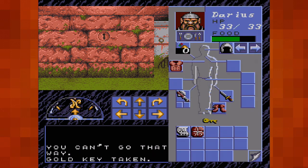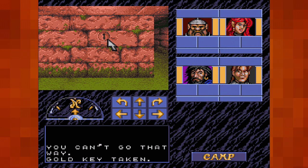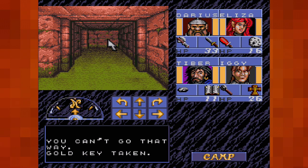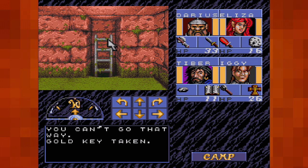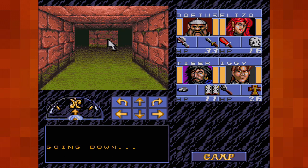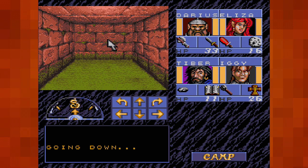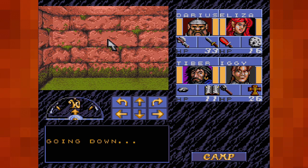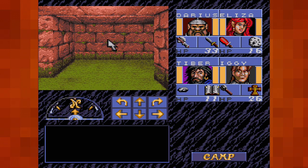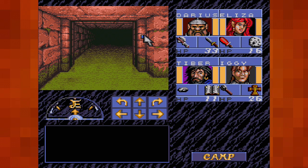Which means we finally get to go through this door. This door. Which leads us down to level 3, I guess? Oh boy. I can already feel the puzzling about to happen again, burying in my skull.